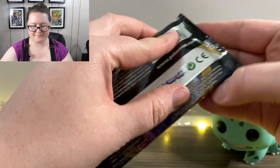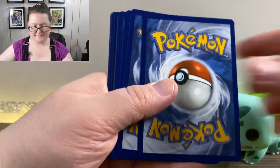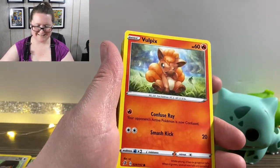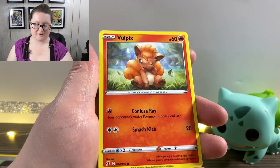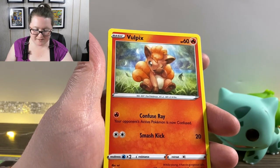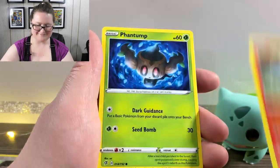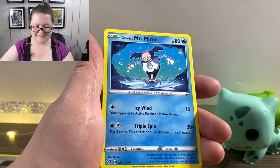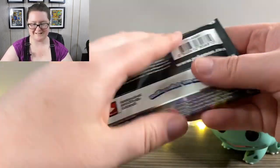Here we are. We've got an Energy card, another Lombre, a Hawlucha, and Nidoran. A Vulpix — oh he looks so sad, or tired. I can't tell if he's tired or sad, but I want to give him a hug and I want to pet him and pick him up and hold him, kind of like how I do my cat even though he doesn't like it usually. We've got a Phantump, we've got a Galarian Farfetch'd, a Snom, Galarian Mr. Mime, a Reverse Holographic Dragapult, and another Electivire.